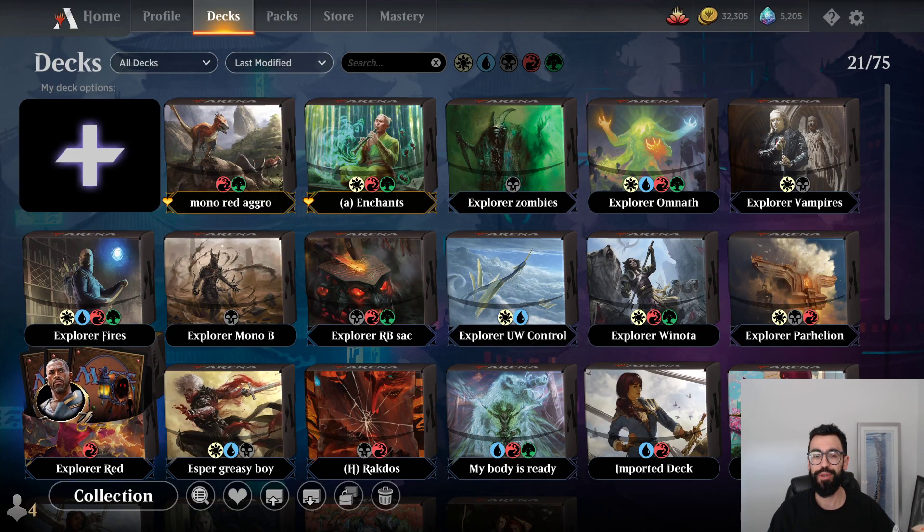Welcome back, MTG Joe here, and we have a new format coming to Arena called Explore, basically Pioneer Lite — the 'what was written' format that we've played the last couple Midweek Magic events.